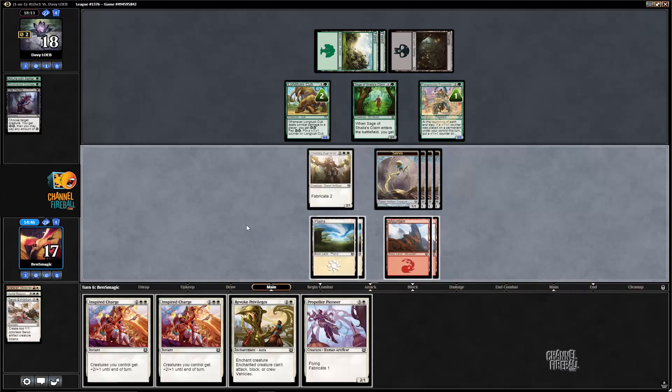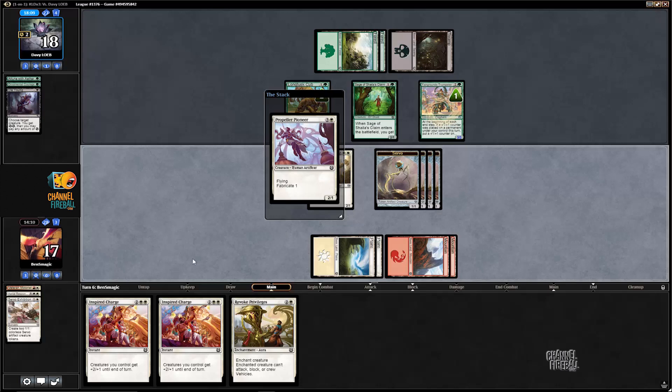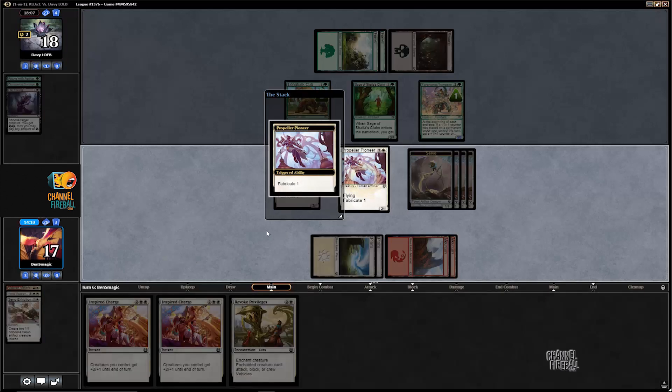The opponent pumped the Cub so that the Fairgrounds Trumpeter would get pumped also, but respecting the fact that we might have an alpha and Inspired Charge or something, decided not to attack. Our only real choice this turn is whether to Revoke the Cub — but then the Trumpeter would still effectively stop our attack, so that doesn't make much sense. Considering we can put two more creatures in play and one of them flies, casting Propeller Pioneer here is a pretty clear play. We've already established we have no shot against Make Obsolete, so we're going to play the rest of this game like that's not a card that exists.